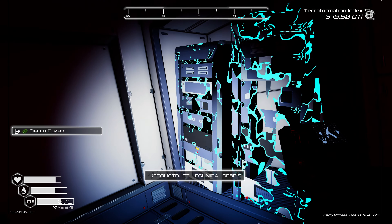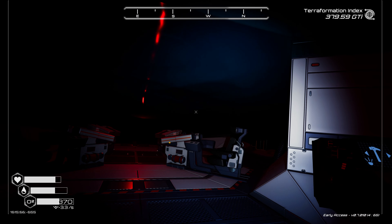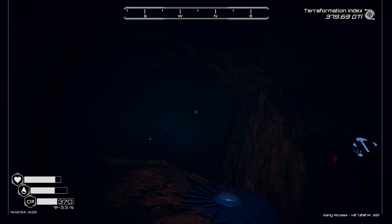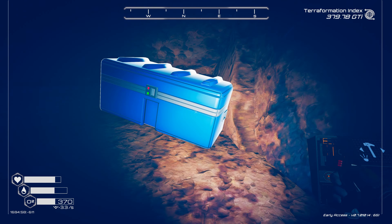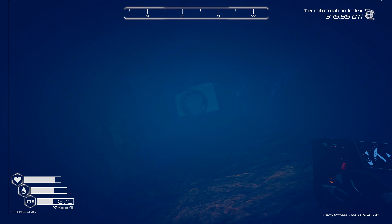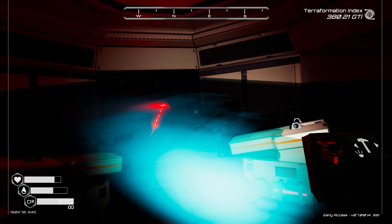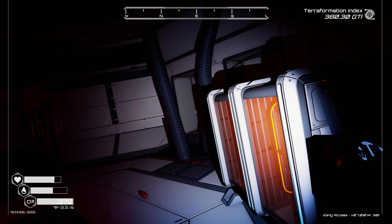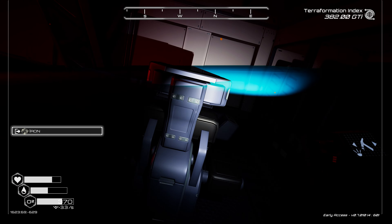I'll grab the rest of the technical debris since we're here. You know, I don't think we've ever had to build a circuit board in all the time we've played - we've always been able to just use what we've got. This area was definitely open before, I feel like we came back here already. Just gonna double check - yeah, that's all emptied out. Just making sure there's no hidden walls or anything. Since that's happened to us once I'm kind of paranoid about it.